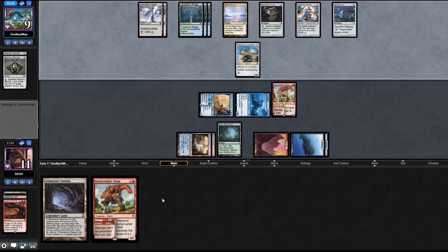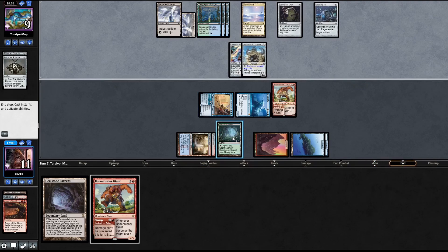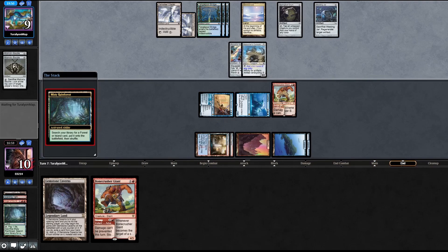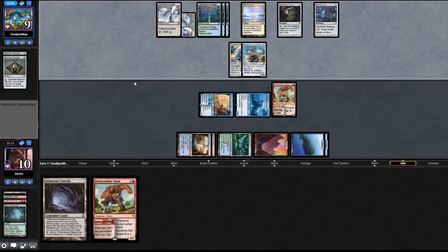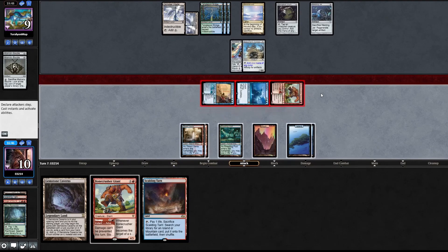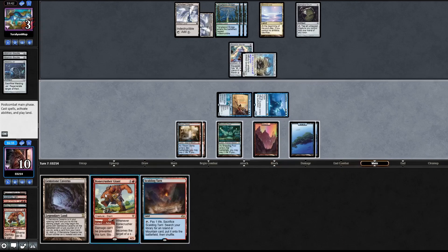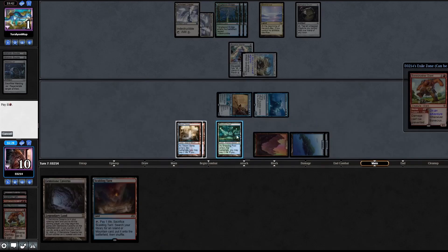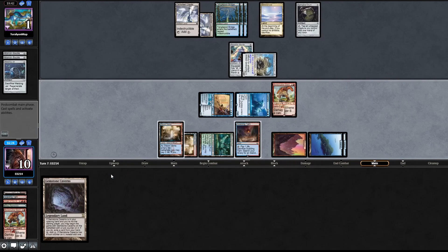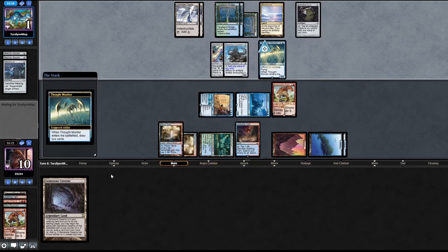They brought it back to hand. Let's go with a Breeding Pool tapped. Attack with everything - probably trade here. Stomp - down to one. Pass the turn. They're at one and we're at ten. Thought Monitor - yikes, this could be their comeback.